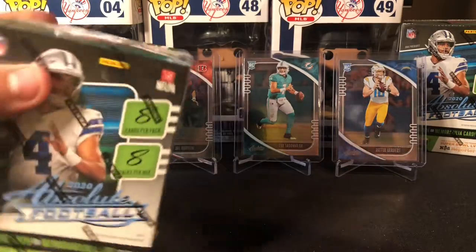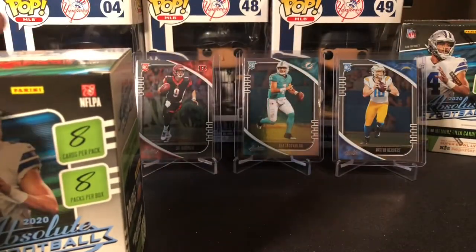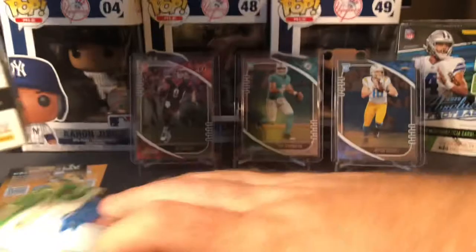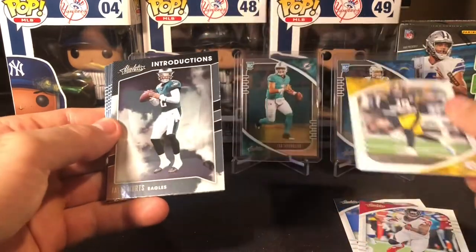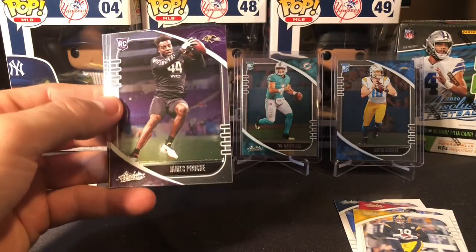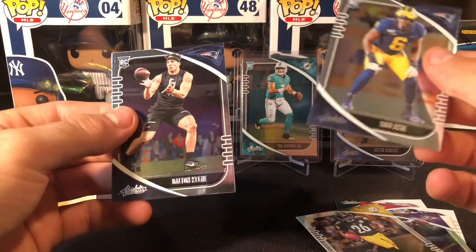Here we go, box number two of this video, five of ten overall. Sixty-four cards per box — that's a hefty amount. We got Derrick Henry, Julio Jones, a JuJu Smith-Schuster, a Jalen Hurts Introductions — that is a nice one, first one we got of that — a James Proche, Anthony McFarlane Jr., Josh Uche, and a Dalton Keene — back-to-back Patriots.